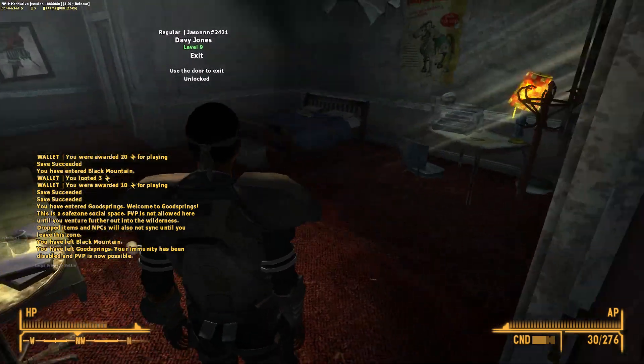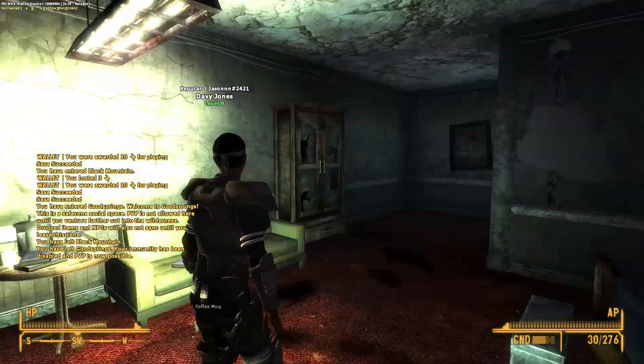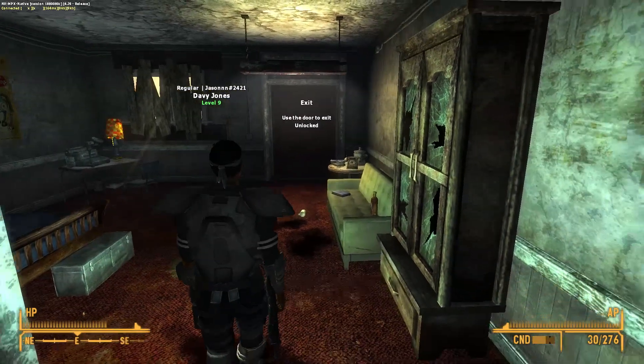Using slash enter while standing in front of the door will allow you to enter your private home, and by using slash build you can furnish the interior any way you want. You can also lock your door to keep thieves out, or put it up for sale to resell your property to another player.